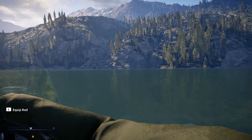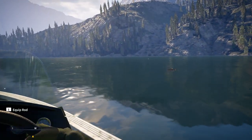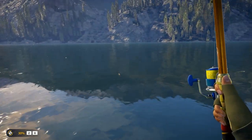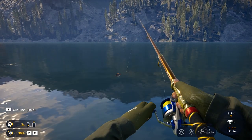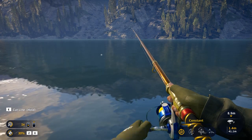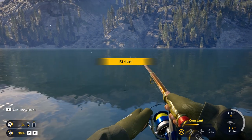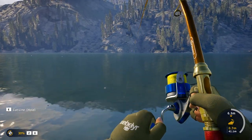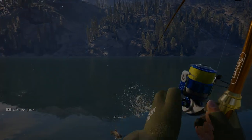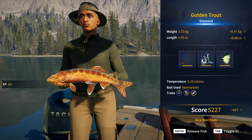Oh, what's that? That looks big! That is a big golden trout - that might be a diamond. Once you've seen a few big fish you can generally tell what stamp they are, and I think that might be a diamond. He's going for it! One speed on a reel with a spinnerbait and you're set. It is a diamond golden trout - so that's two diamond golden trout today!